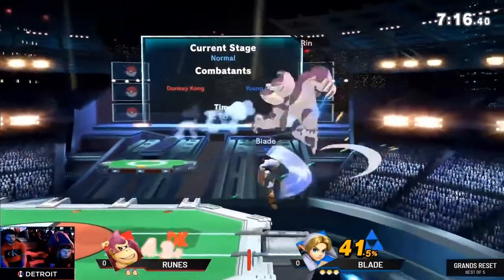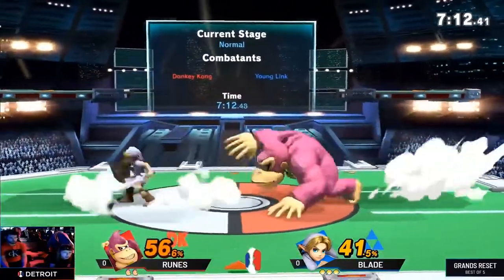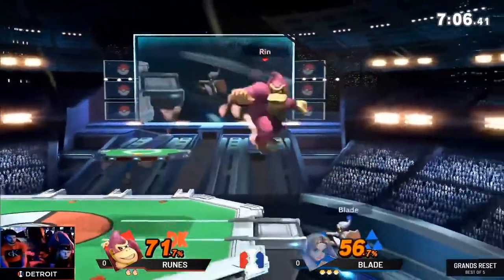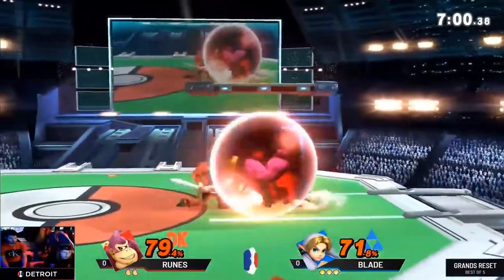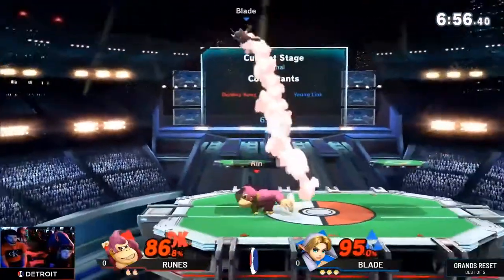In this matchup, you have to be very specific about your offense, and runes put on a masterclass in how to rack up damage against zoners. When he gets hit, he doesn't respond in a panic and he doesn't hard disengage. His game plan remains consistent and notice how he doesn't overextend. He goes for base hits — singles and doubles — without leaving himself too compromised. And when the opportunity presents itself, he's able to come away with a stock.